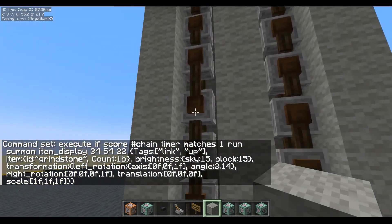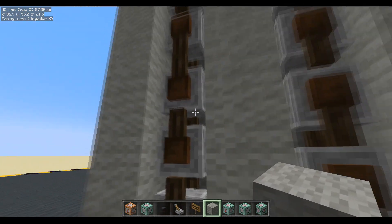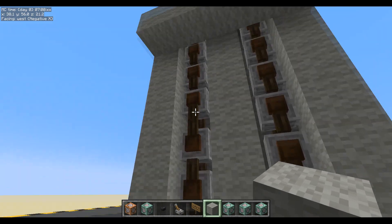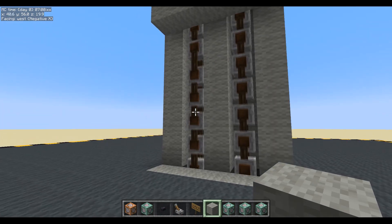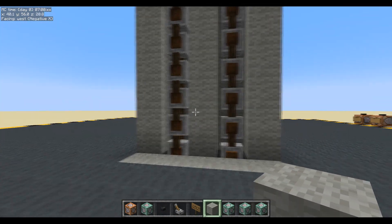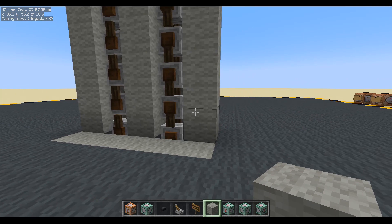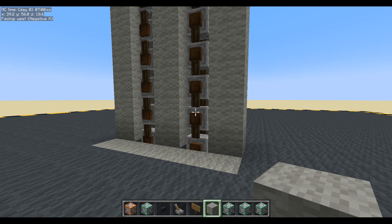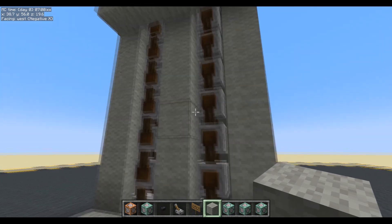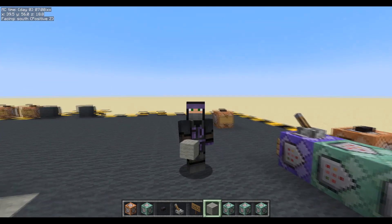There we go. That looks pretty cool when they're joined together like that. I've got these ones pointing up and these ones pointing down. We have made a cool looking decorative chain that goes up and comes down the other side — it's a bit of life for your map. If you've got any cool ideas you can think of that we could use this for, shout in the comments. Anyway, that's it for today. I'll see you later. Enjoy the rest of your day. Take care. Bye-bye.